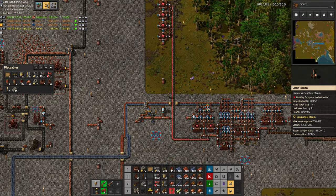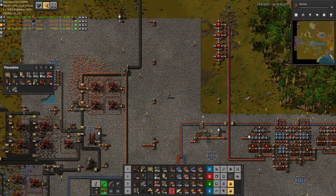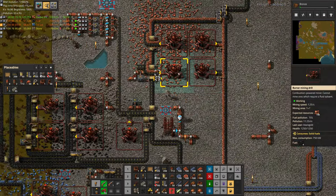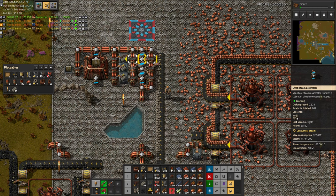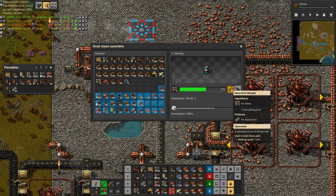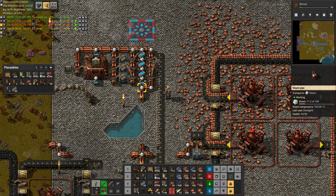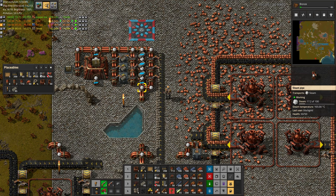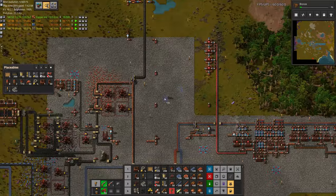I'm not sure exactly how fast this is going to go, but probably reasonably fast considering we have lots of materials now. One thing I did is switch these assemblers making bricks from the big one to the little one, because the little ones actually can make the bricks. Both assemblers are the same speed, but having little ones means you have more of them, and of course we need more bricks for more stone paths.